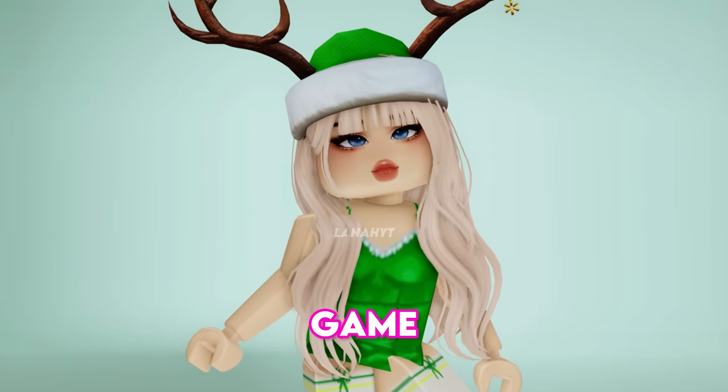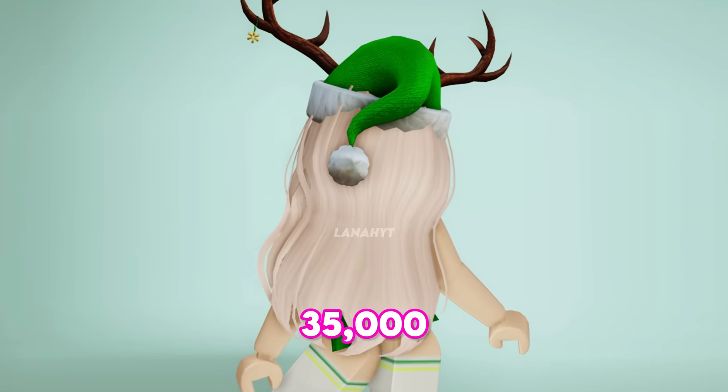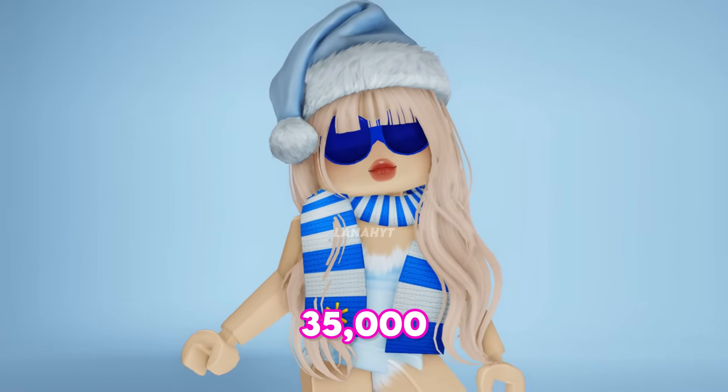In the next game, we'll get a bunch of cute holiday items: starting with the Santa Helper hat, which has a total stock of 35,000, in addition to snow goggles and winter scarf that each also have 35,000 stock.